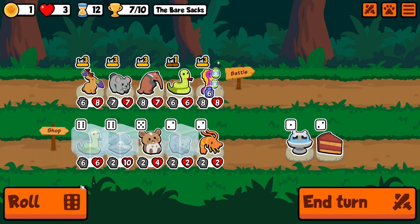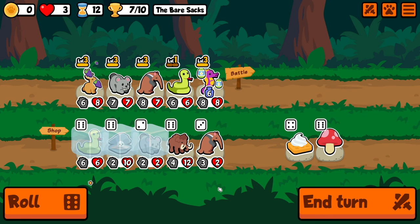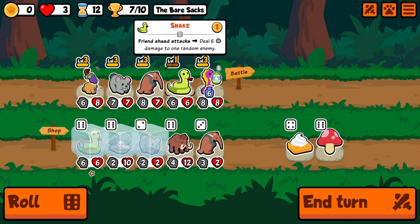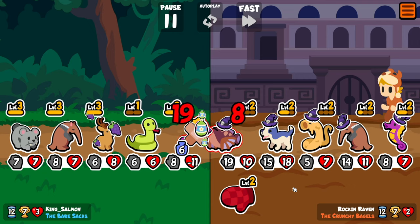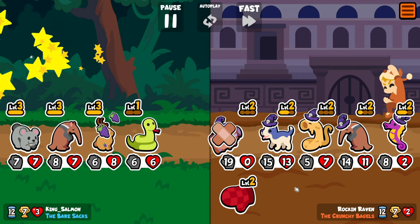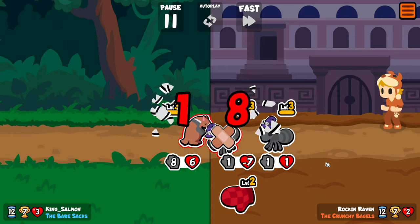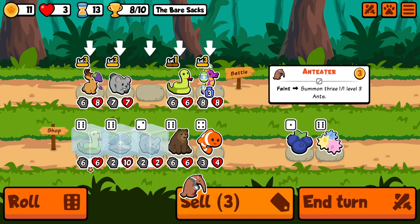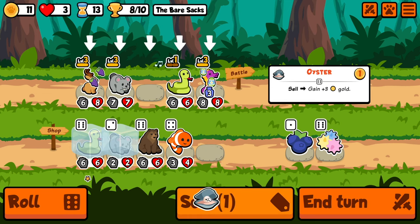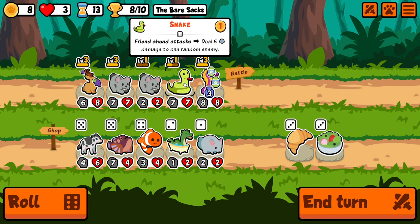I might have to get rid of the Ant Eater, just because he's not helping out. That was perfect — another great snipe — and we're fine, barely making it. I think we got to get rid of the Ant Eater, even though he's Level 3. I think Double Drop Bear is just better, because we're going to get more hits off with the Snake here.